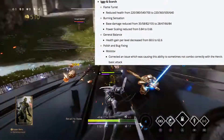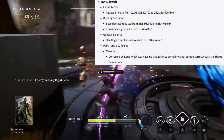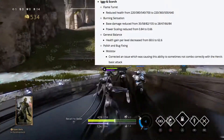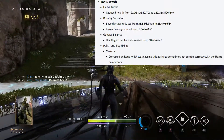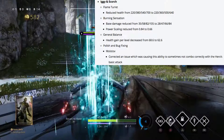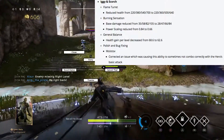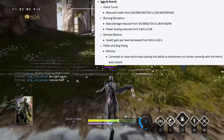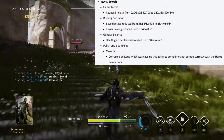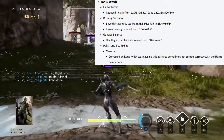Iggy and Scorch is getting a nerf finally. Flame turret health is being reduced from 220, 380, 540, and 700 down to 220, 360, 500, and 640 — so every level it's going down 20 health, which might really help out. Burning sensation base damage is being reduced from 35, 58, 82, and 105 to 28, 47, 66, and 84, and power scaling is being reduced from 0.84 to 0.66.